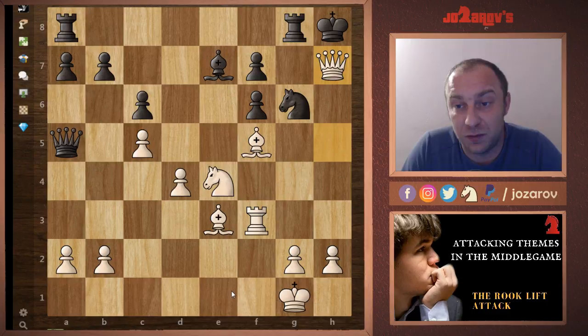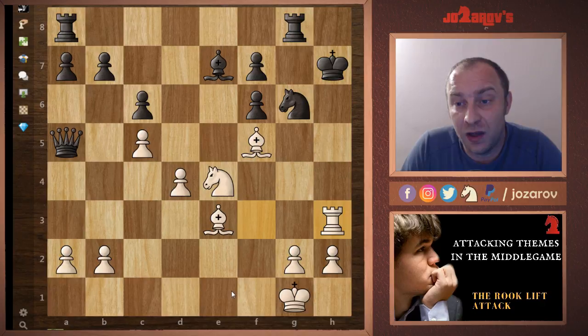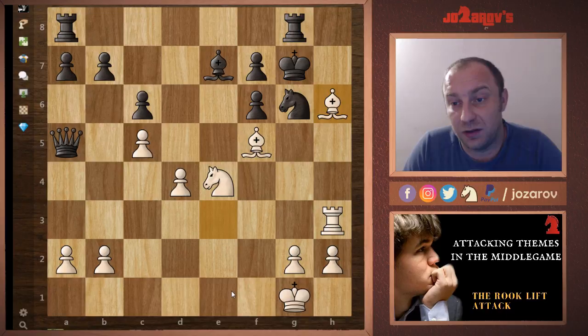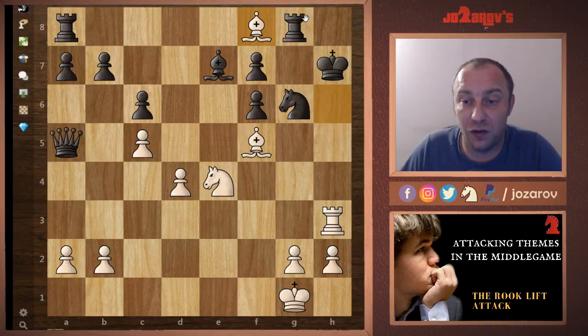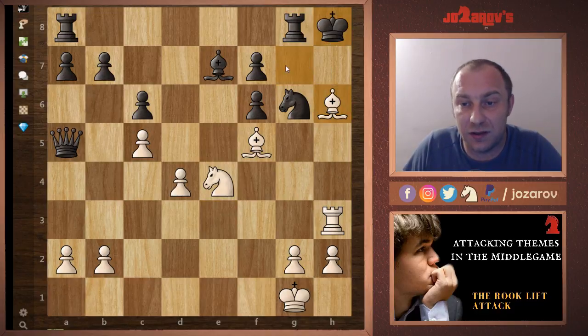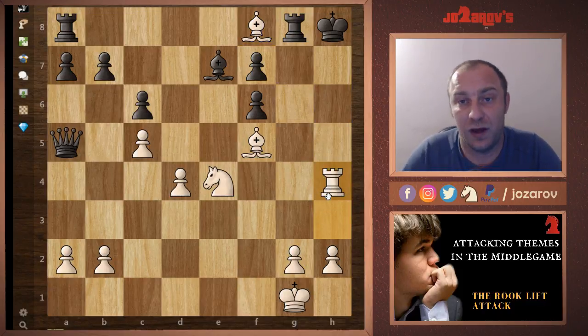After queen takes h7, black resigned. Let's see the continuation: king takes h7, rook to h3 — a very important check. If the king goes to g7, bishop to h6; the king has only one or two squares. If king to h7, then bishop to f8 — a very cool checkmate, the knight cannot cover. The same thing happens on other king moves: a discovered check, and after rook takes h4, it's game over.